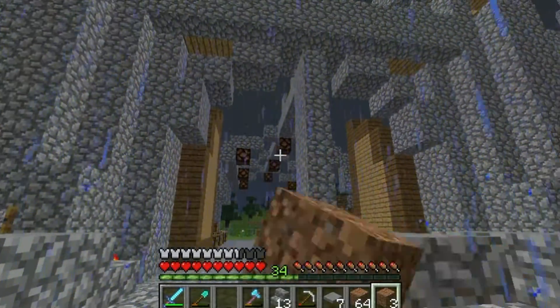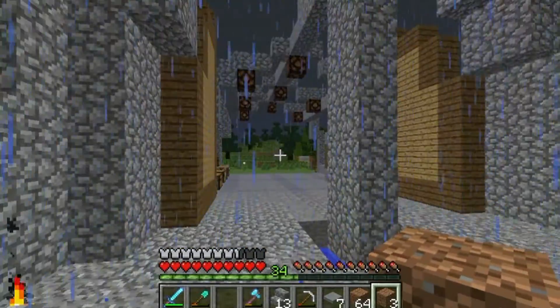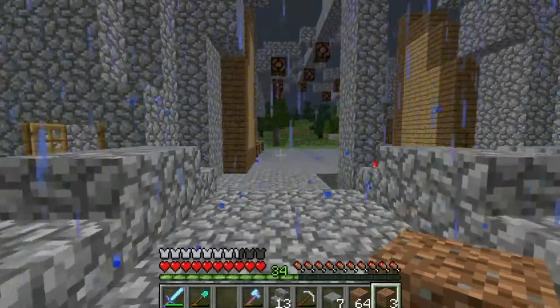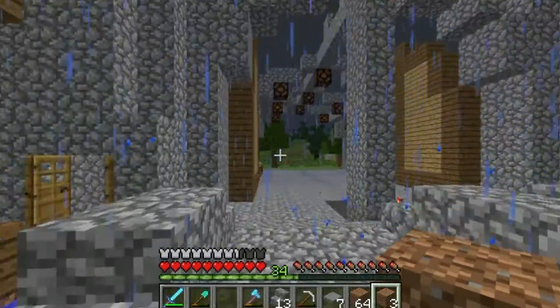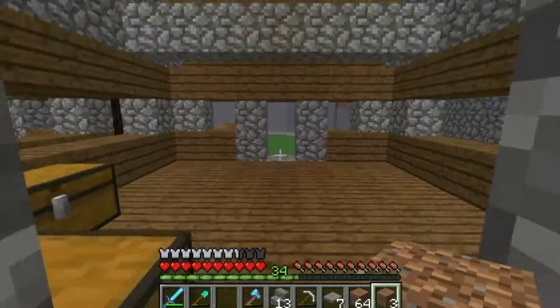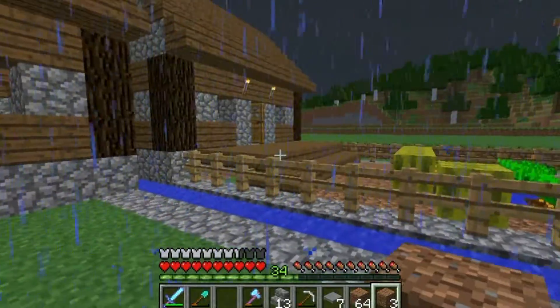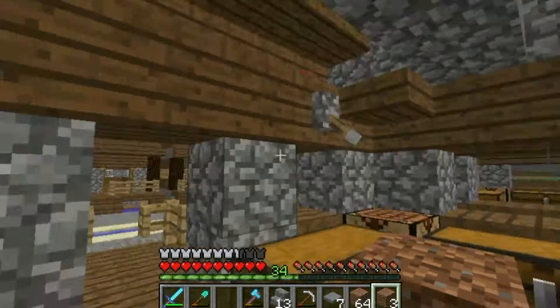So far we've done the main entrance. We put some daylight sensor lights there so when it gets dark at night the mobs can't spawn there, which I like. We also have these temporary houses — these are going to be like the peasant houses. I went for this sort of idea from Skyrim.